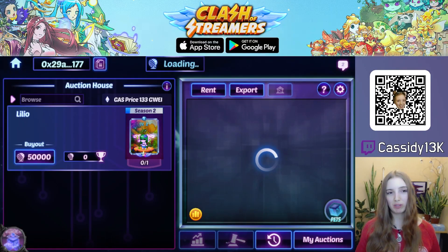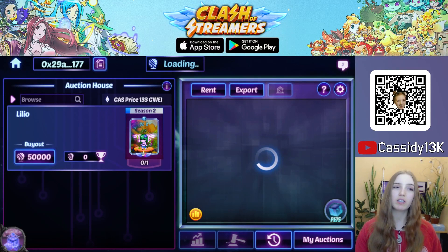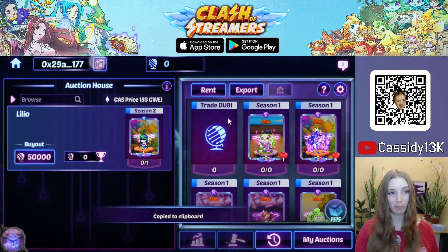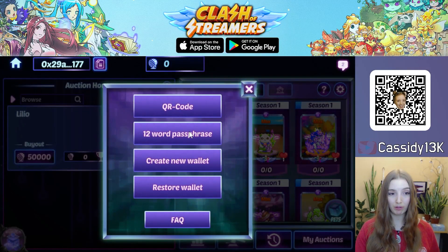In the blockchain building in Clash of Streamers, you can create an Ether wallet. By default, the introduction will create a wallet and then you have your wallet address in the top left. You can also see the seed of your wallet and restore or create a new wallet here.